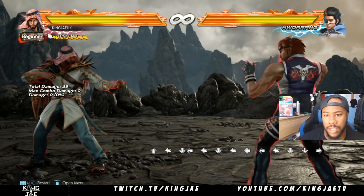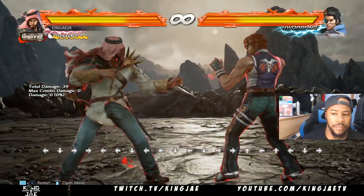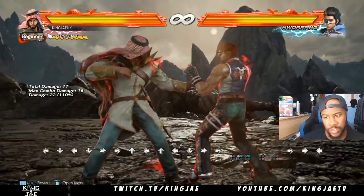What's going on guys, it's KingJ. We're gonna do Shaheen today. So Shaheen has jab strings, so it's 1, 2, 4.